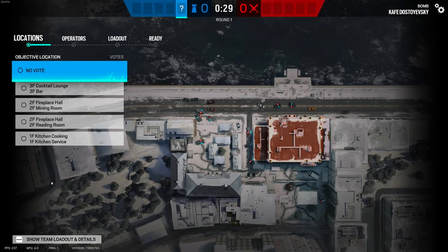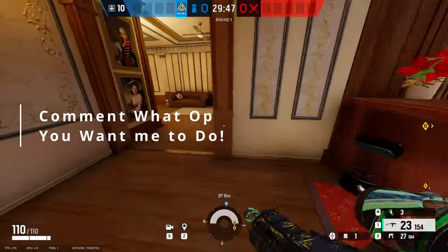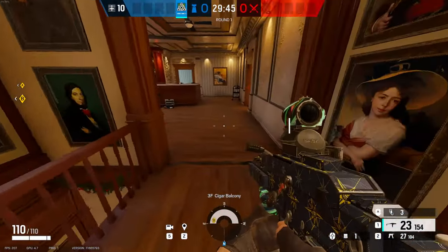Welcome back to Siege Strats. This one is on Cafe and you're going to pick Thorn. Now Thorn's barbed wire might be nice, but I honestly like using her shield a lot more.